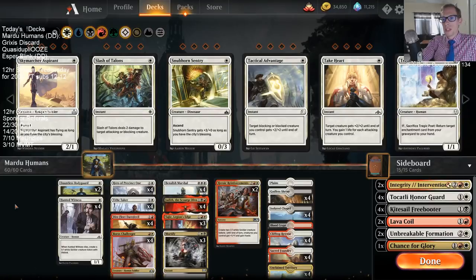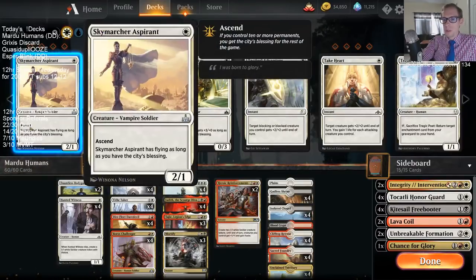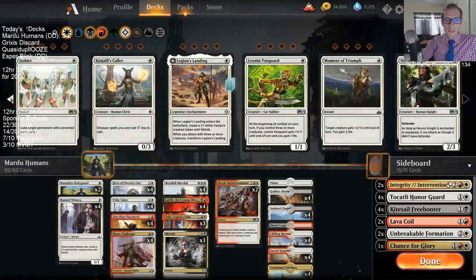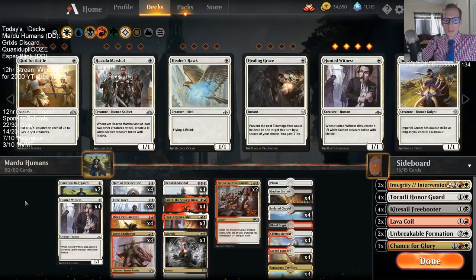Like game one that we lost to Drakes — if we just had Aspirants they could have ended the game a lot faster, or blocked a flyer or something like that. Those are a couple of cards I'd rather have over Hunted Witness. I do think white weenie is a really strong deck.